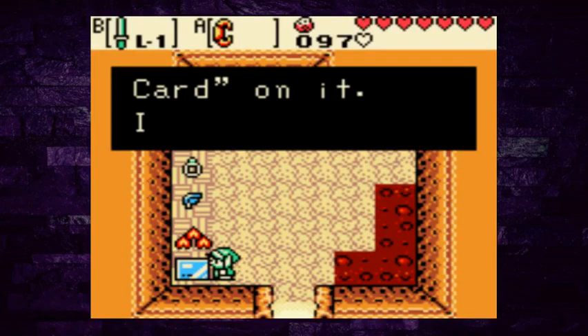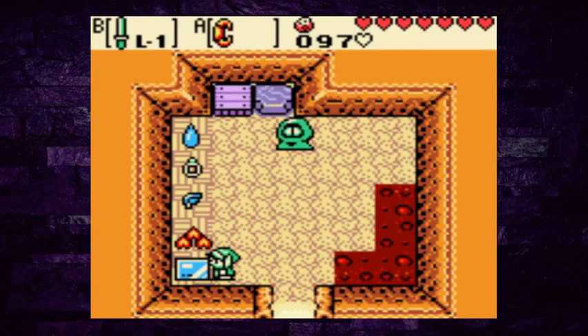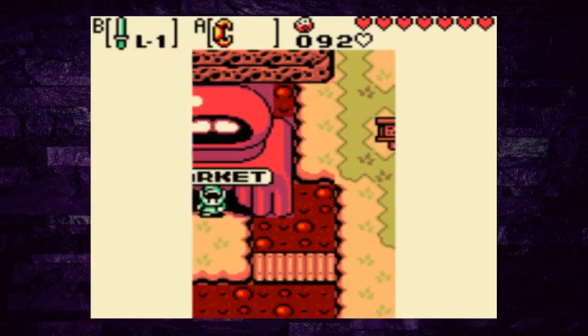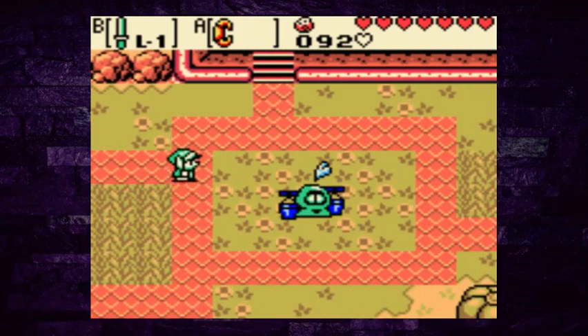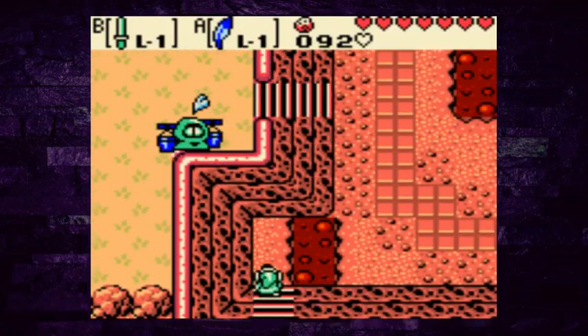It has a member's card on it — I'll trade it for five ore. That was pretty cheap actually, I was expecting that to be like a hundred ore. Oh yeah, I need the jumping. Great, let's head on over to the temple.